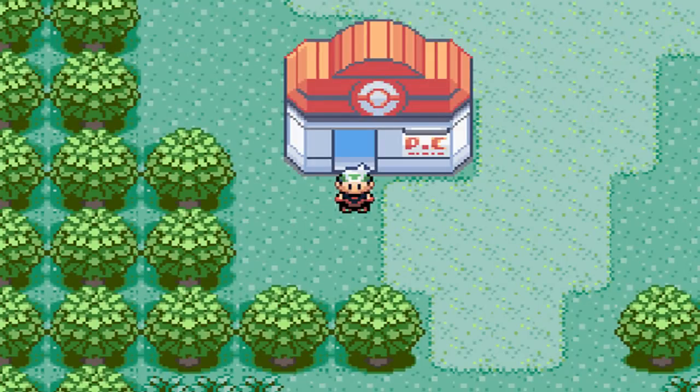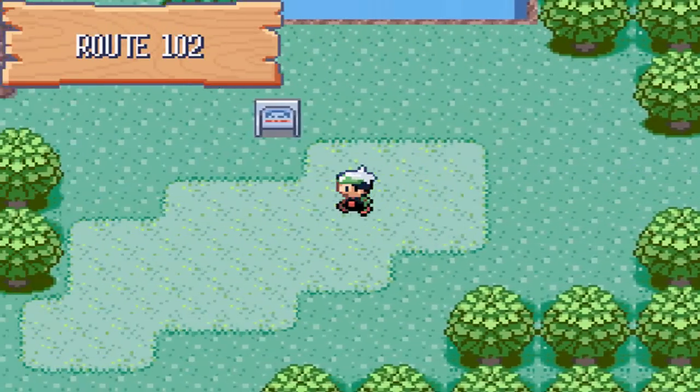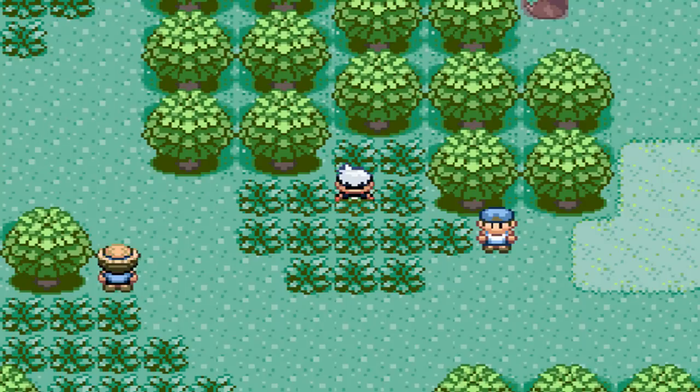Hello and welcome back to another how-to-find video for Pokemon Emerald. Today we're going to be going for Ralts. You want to start in Oldale Town and head onto Route 102. You want to find yourself a good patch of grass, like right here, and walk around.